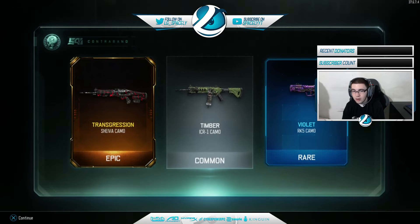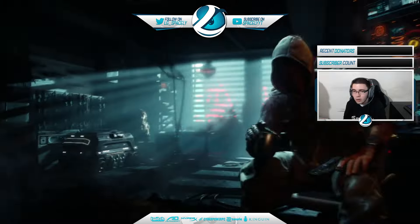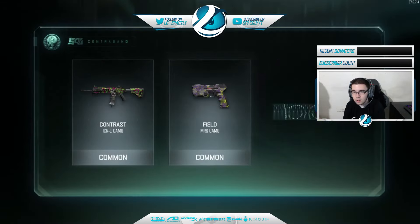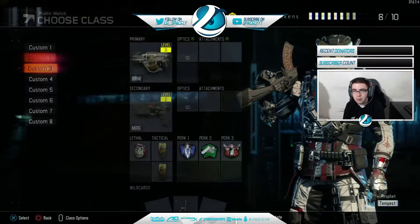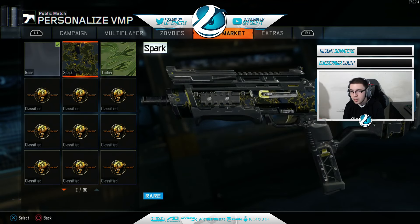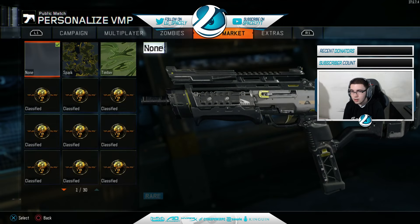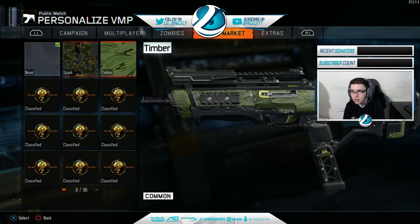Instead of doing this last rare supply drop — this didn't give me anything crazy — we're gonna open up three common ones. Oh, that's a cool little camo. Inferno, timber, contrast — I don't really use any of these. Oh what the — I got an epic! I didn't even know there was epic. That's on the Shiva, that looks sick! And the violet on the RK5. Bro, what's the point of opening rare supply drops? I got a rare, an epic, and a common all from one. Alright last one, give me all your energy.